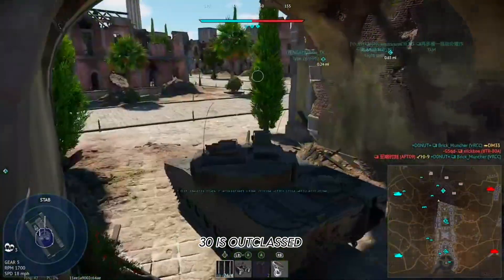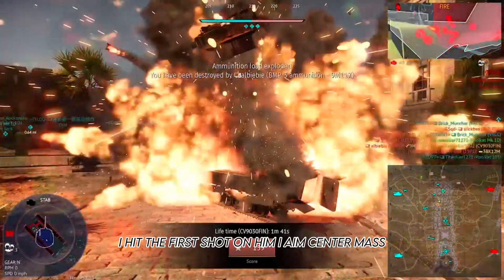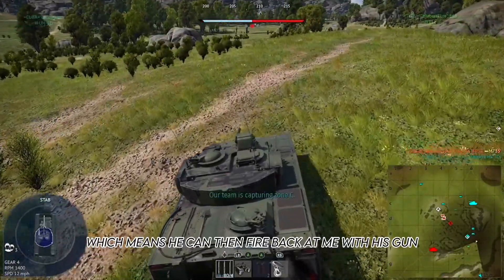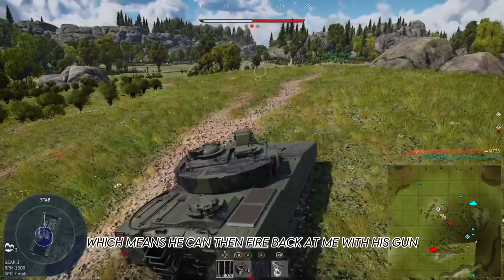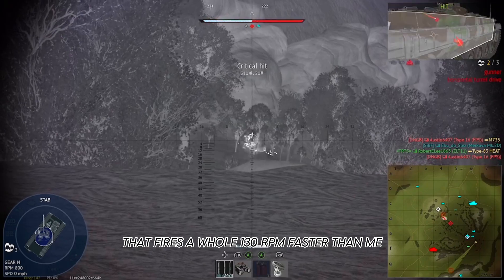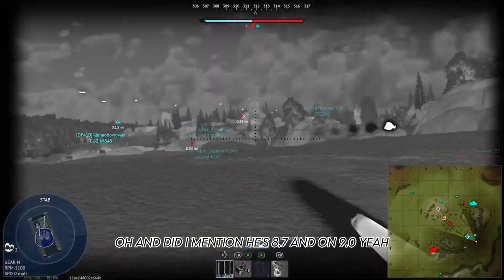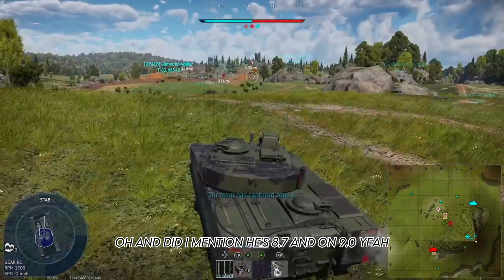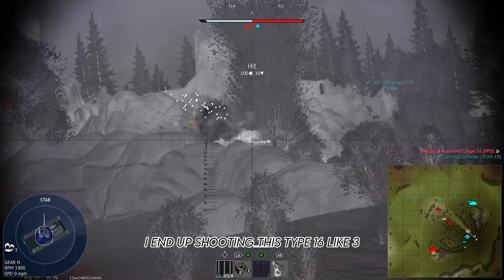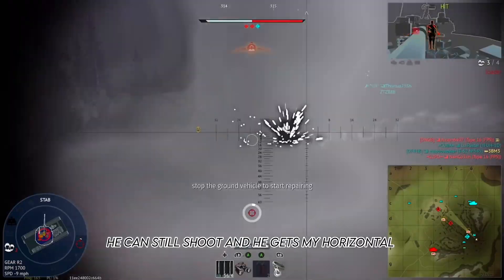This is what I mean when I say the CB-9030 is outclassed. I push this BMP-3, I hit him first shot center mass, but his fuel tank absorbs most of the spall, which means he can fire back with his gun — which fires a whole 130 rounds past me — and if he really wants to, he can launch a missile. And he's 8.7 while I'm at 9.0. Then I end up shooting a Type 16 three or four times in the barrel and he can still shoot, and he gets my horizontal traverse.